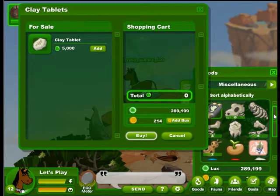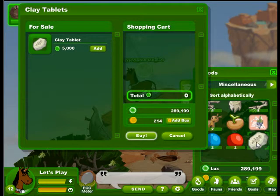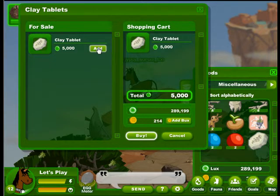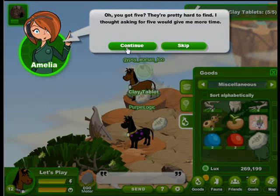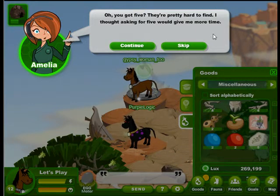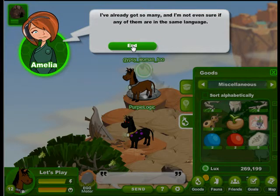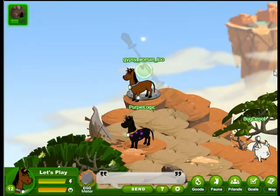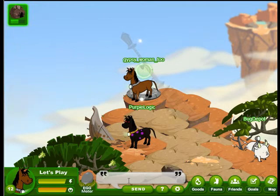We need this one so that we can get that other gate open. We have one clay tablet — hard-earned. So we will buy four more. Four clay tablets, 20,000 lux — buy it! The NPC noticed we got five and said they're pretty hard to find. I thought asking for five would give me more time, but as it turns out it would have taken a lot of time. We also got a rock, but that wasn't the main thing we wanted — we wanted to get that gate open.